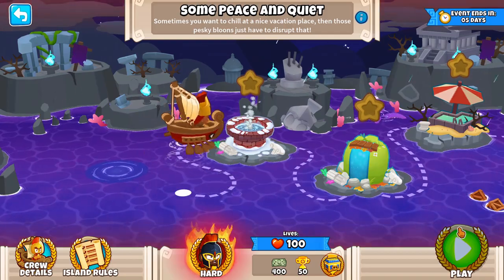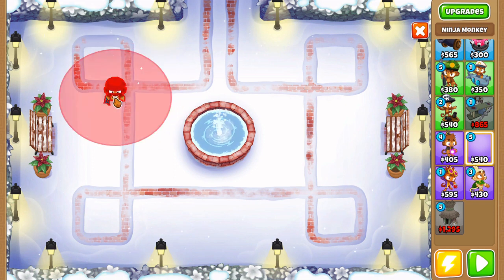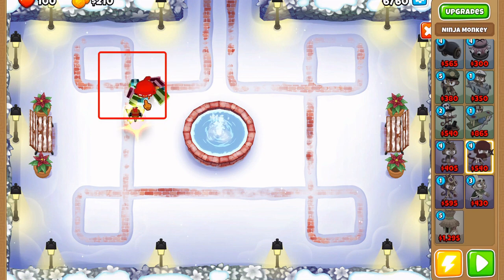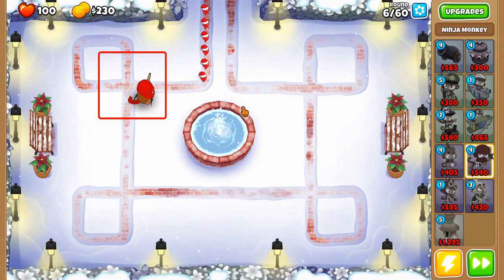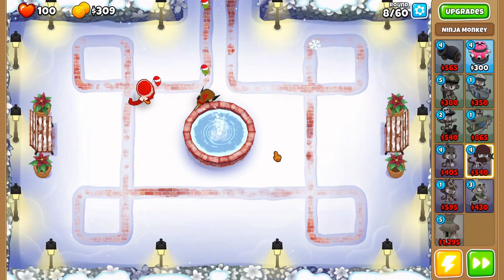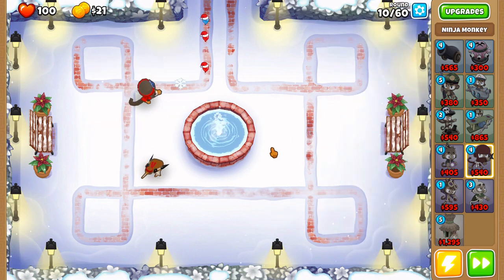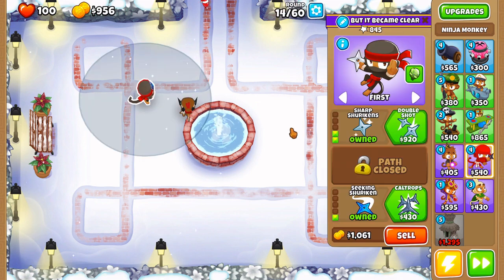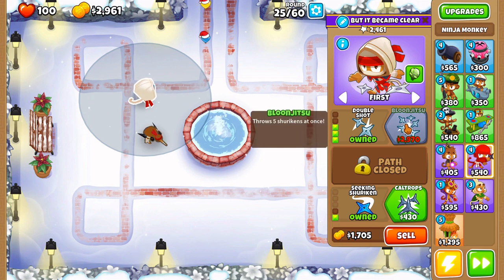We're going to start off with a ninja monkey start — we're going to use this start a lot, so get familiar with it. We're going to form a little square, placing only 4 towers for this map. Put the ninja monkey in the top left, just to the bottom right of that plus/intersection. Get ninja discipline, then seeking shuriken, then sharp shuriken, then save up and get double shot. Once you get double shot, play it out until you get ninja ninjutsu.